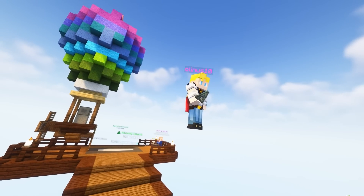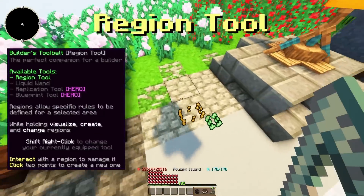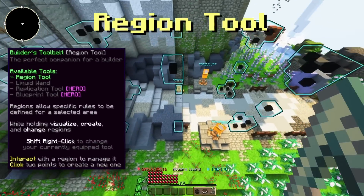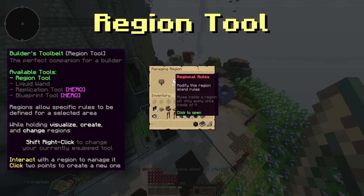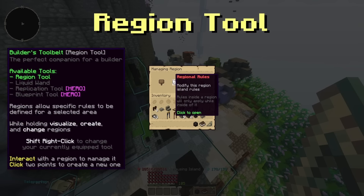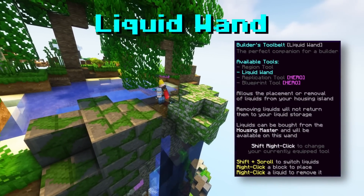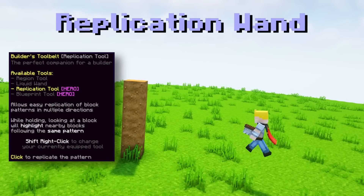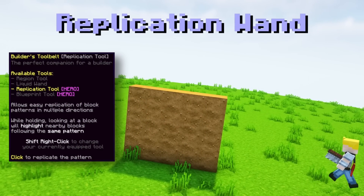Most noticeable is the new tool belt, which adds four new tools to your building arsenal. The region tool lets you zone up your build for area-specific permissions and settings, like private chat rooms and designated PvP spots. Ranked players can create more regions. The liquid wand lets you finally add water and lava on your housing, but it's pretty cursed.